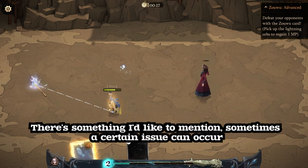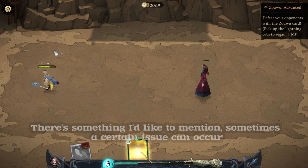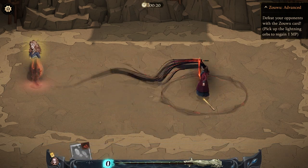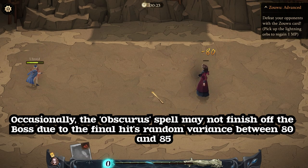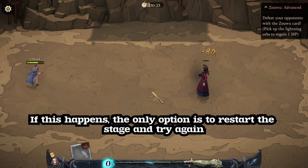There's something I'd like to mention — sometimes a certain issue can occur. Occasionally, the Obscurus spell may not finish off the boss due to the final hit's random variance between 80 and 85. If this happens, the only option is to restart the stage and try again.